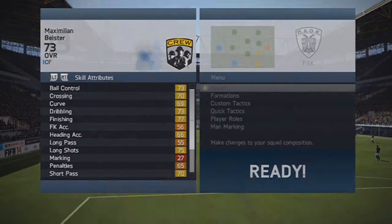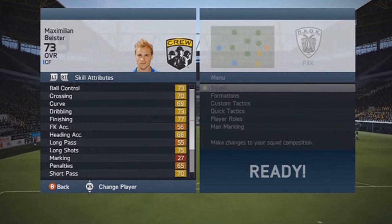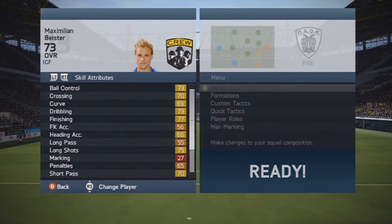So here we are on his in-game stats page. He's got 73 ball control, 70 crossing, 69 curve, 73 dribbling, 77 finishing, 66 heading, 75 long shots, 70 short passing, and 85 shot power.